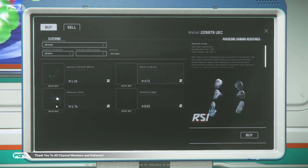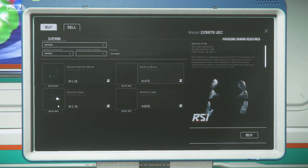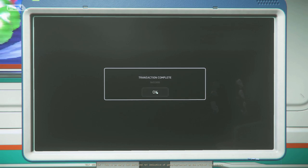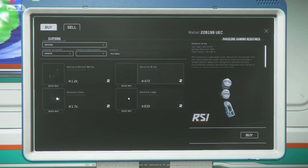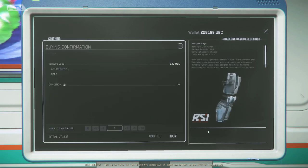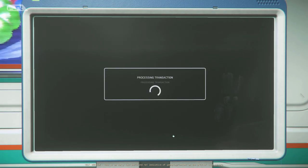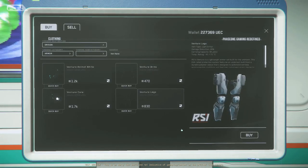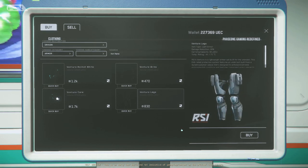You can put cargo inside of the Cutter — you can't do that with a fighter. So I'm always going to recommend for new players: get something that gives you access to as many gameplay mechanics as possible. This way if you get bored, you can do other things. From what I'm hearing from guys in my organization, the Cutter can do well with bounty hunting, especially in the early game, and you can make some decent money.